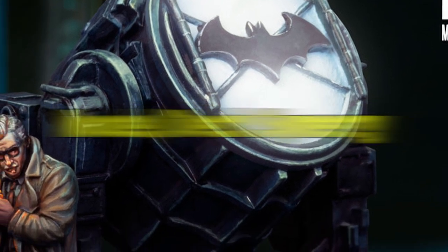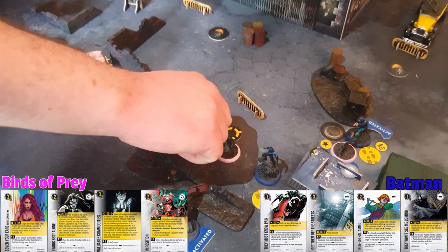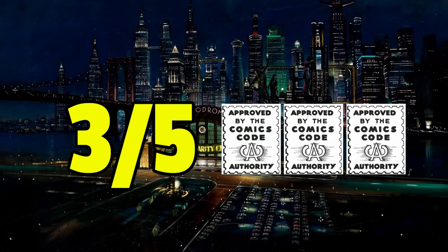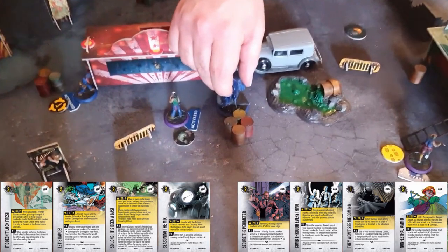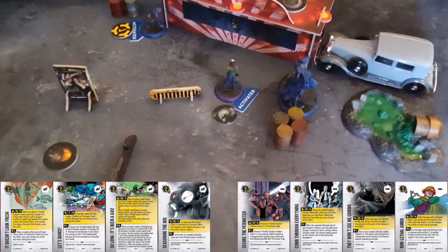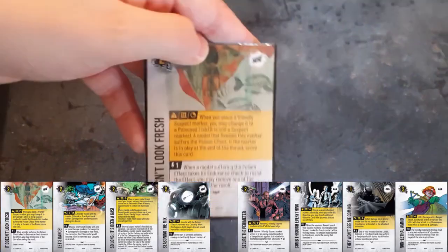Now we come to the model and deck synergy category — how well your models help you score your objective deck. For the Batman crew I give them four out of five donuts. There are lots of models that can help score cards but some miniatures don't contribute much. Finally for theme — how well playing the crew reflects the expected fantasy — I give this three out of five comic book codes. The crew deck really nails the fantasy of playing as the GCPD, but there's a lack of cards reflecting the extended Bat family. The deck is more GCPD than Batman, though it should be noted that there are Frank Miller Dark Knight Returns specific objective cards you can take if you have the relevant models.